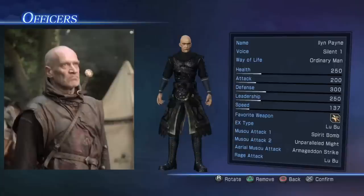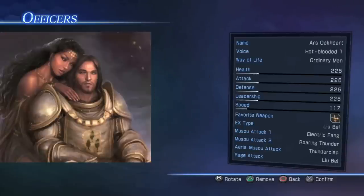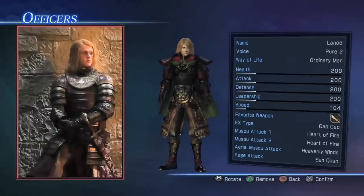You've got Ilyn Payne - the guy who chopped Ned Stark's head off by the orders of Joffrey. And you've got Arys Oakheart who got sent to Dorne with Myrcella to look after her, but then Arianne Martell in the books seduced him and he got done over. And you've got Lancel Lannister - right now he's been an utter douchebag with the High Sparrow in the TV show, but this is Lancel before that, back when Robert was around to take the piss out of him.